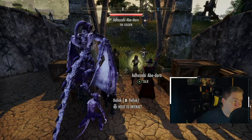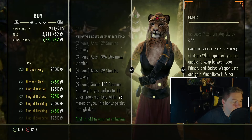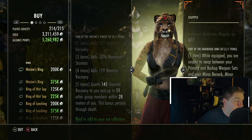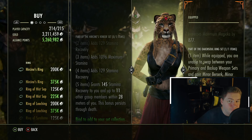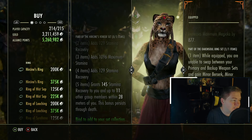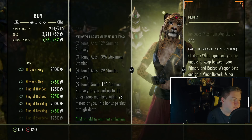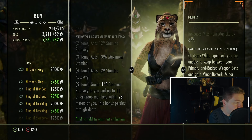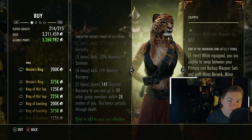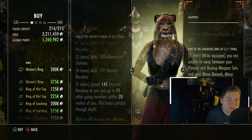We always shoot for between 5% to 10% likes to view ratio. Now, we start with Herseen's Ring. It grants 145 stamina recovery to you and 11 other group members within 28 meters of you, and this bonus persists through death. The persisting through death part is actually essential to the importance of this set — and that's because if you're using this set, you and your group are probably mostly dead. So the beautiful thing is, you'll still get your 145 additional stamina recovery. This is not a very good set, if that's not abundantly obvious.